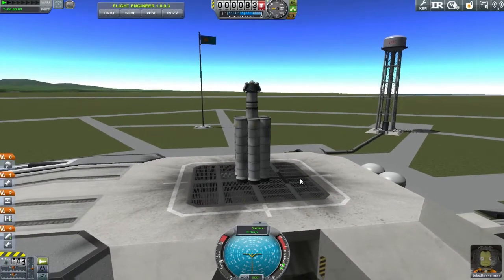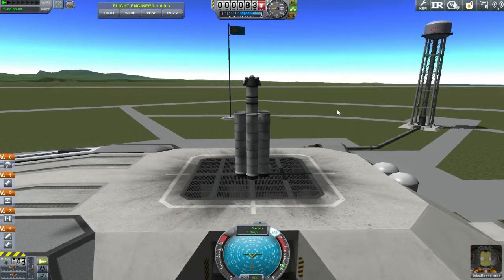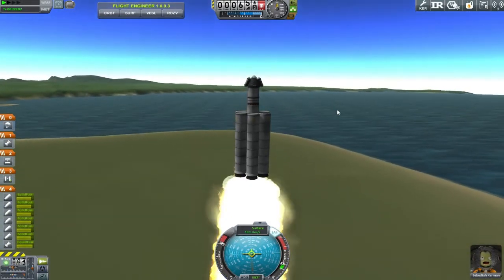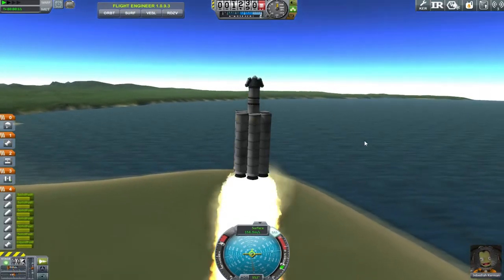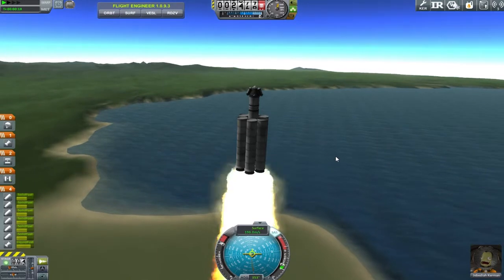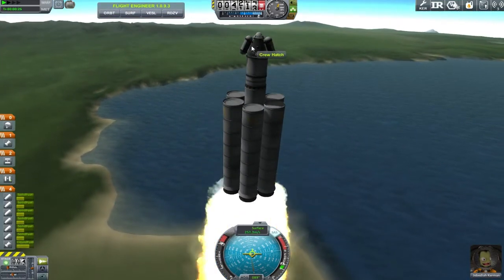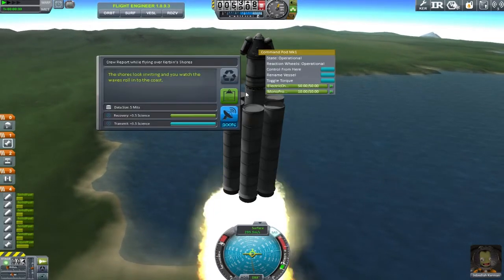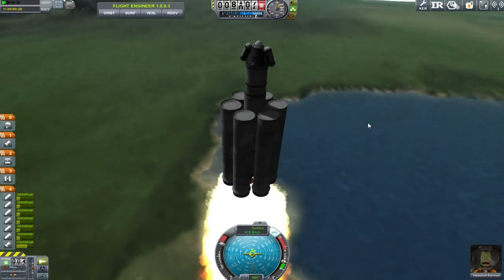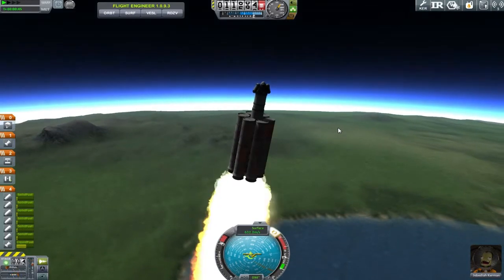Welcome back to the launch pad. Once again we have Jebediah in the hot seat because we just can't get him out, it seems. Our only goal today is to get up to orbital velocities. I don't really want to suffer the embarrassment of once again having to explain how I didn't manage to make all this science. This was supposed to be done on the launch pad - at least it gets done on the floor this time. Let's get a crew report going up. Okay, what else can we do science-wise? I don't even bring a communicatron on this.